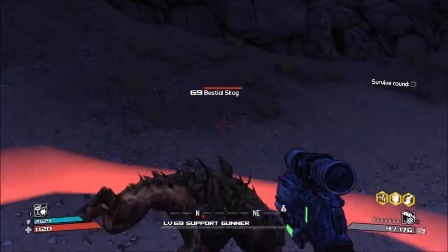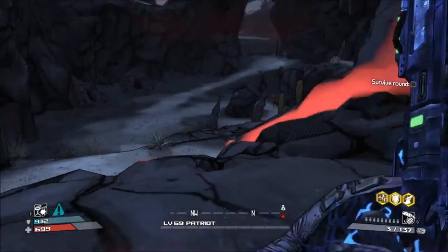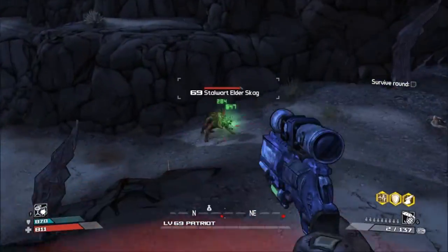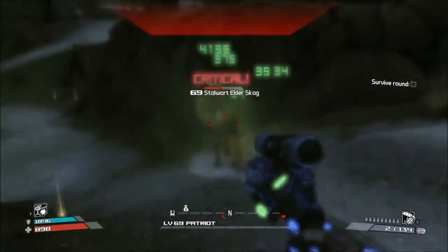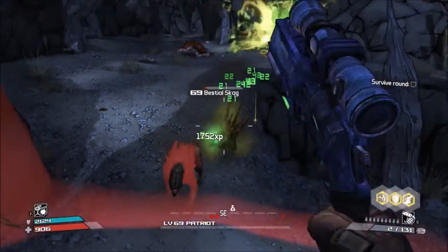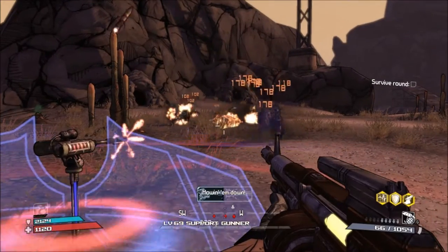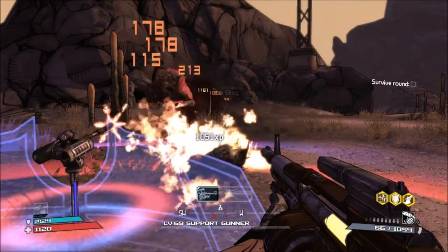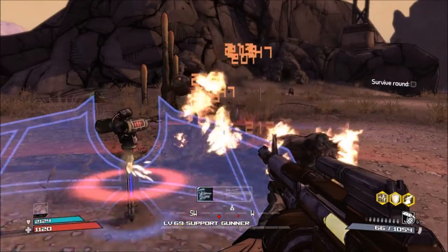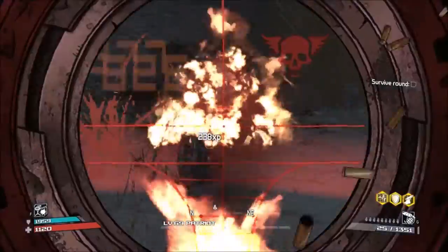Unlike the last two skags we covered, the adult skag is actually vulnerable to corrosive, because he's grown up and has armor growing on his backside, which means corrosive is more effective. You can also use fire as well — that's also effective.